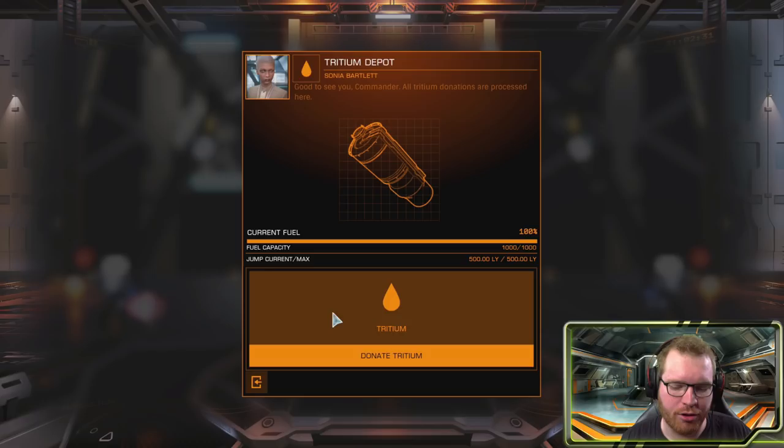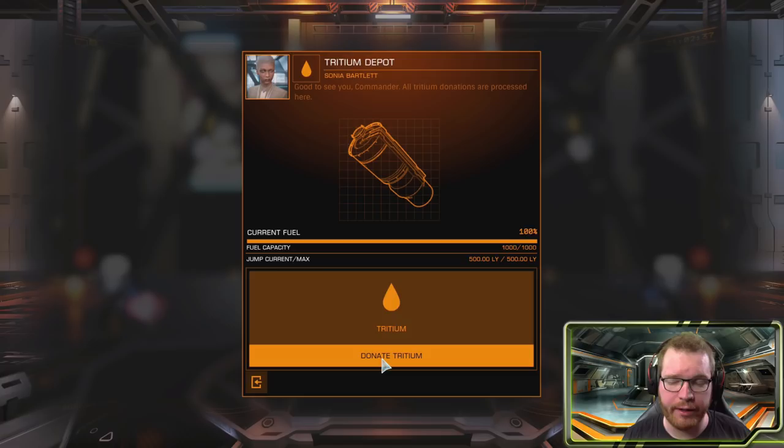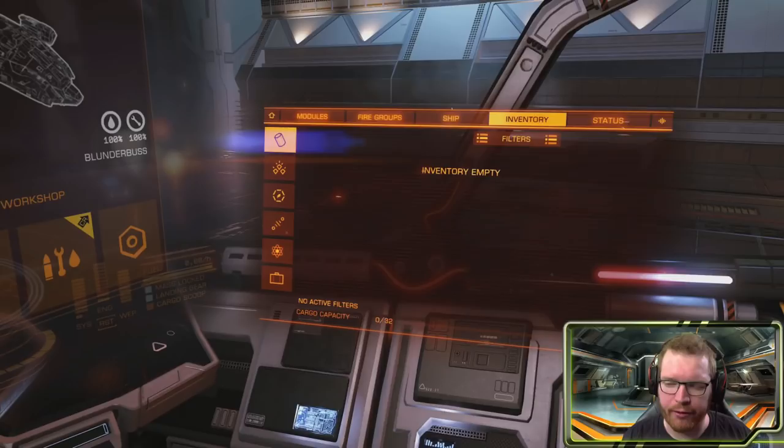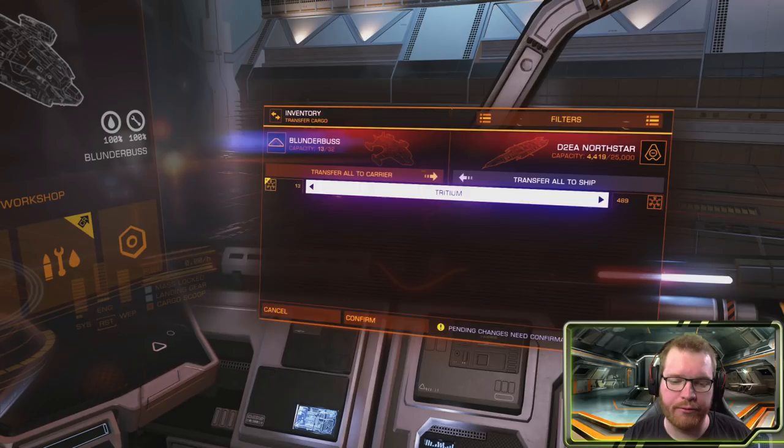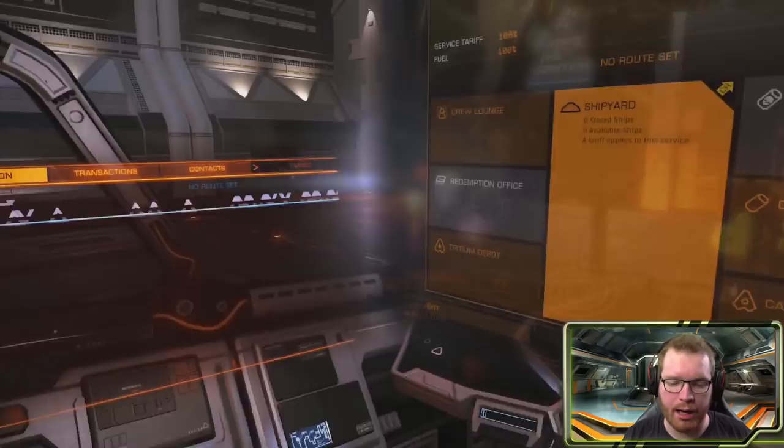You'll need tritium in here, and as you can see you have the option to donate it. So if you are visiting a fleet carrier, you can donate tritium to it. Alternatively, if you go to inventory and go to transfer, I have 512 tons of tritium in cargo. I could take some of that tritium and transfer it over to my ship — and now that tritium is in my cargo hold, and I could donate it.